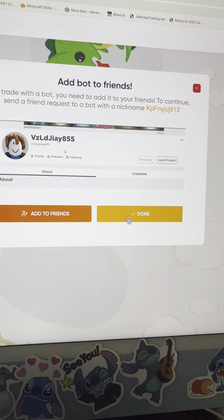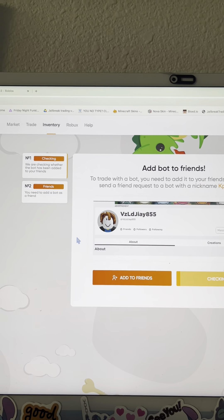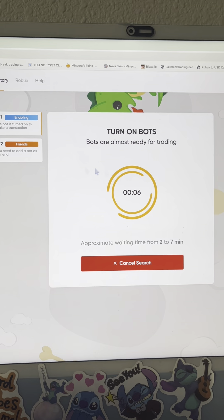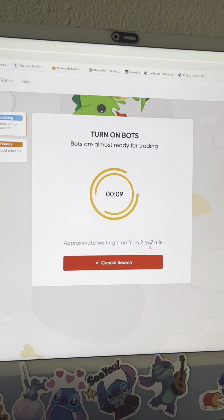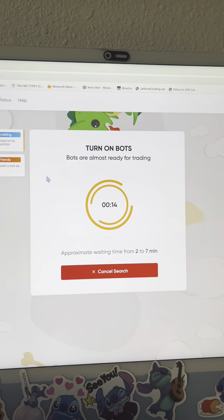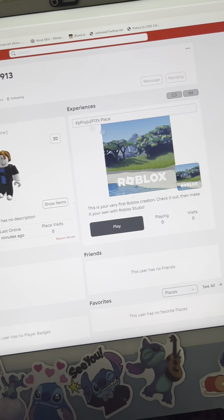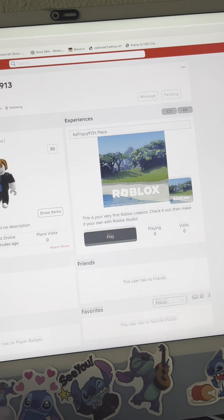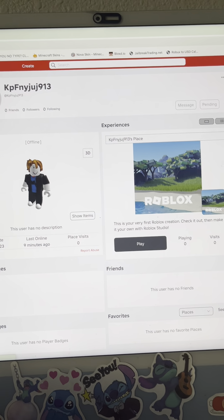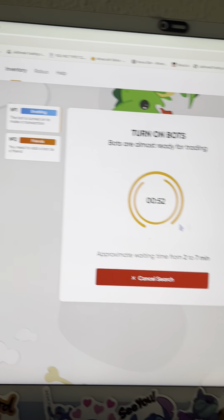And then it'll just check if you friended it. Yep. And now it's just gonna do this — don't worry. Most of the time it probably won't take seven minutes. But earlier I didn't have to wait three minutes, so I'm just gonna speed this up. If you want, you could just spy on here because this is a bot, so it'll just say when it's online and stuff. As you can see, it's in the game right now — so when it's in the game, it's almost ready.